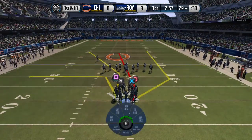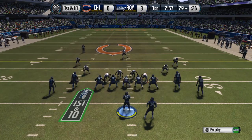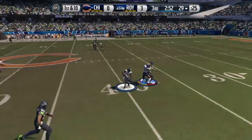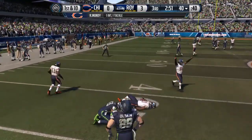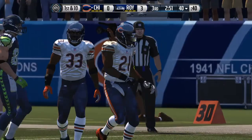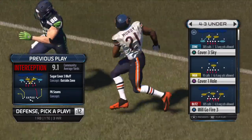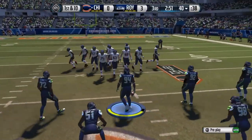The Seahawks break huddle and start their drive from the 29. The Bears are lined up in the nickel. First down at the 29 — going for the deep ball — intercepted! That will stop the play right there. Good job by the defense — not being fooled, being in position. When you're in position, you have a chance to make the play. That time they did; they got the interception.